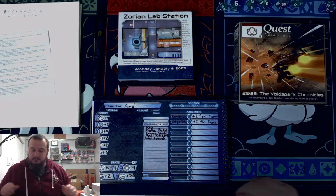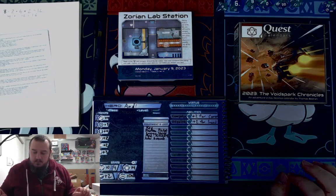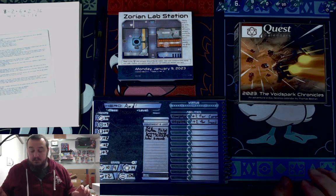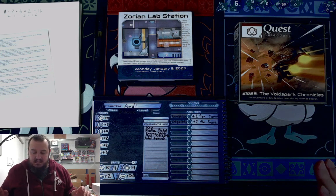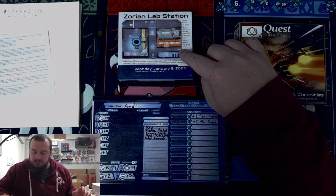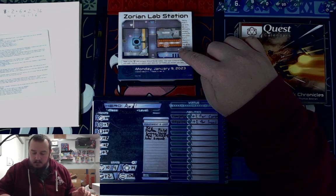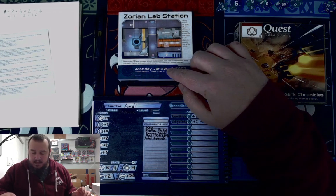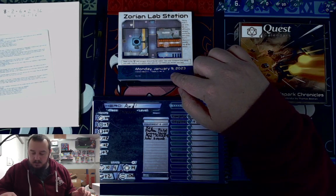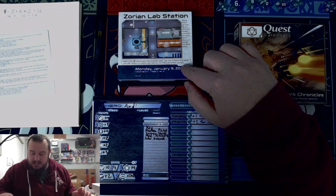Zorian Lab Station. Having made it out of the lab, you will need to navigate around the rest of this level. Discover a possible way off the station. Begin at the X there and navigate around the lab station. Visit each numbered area along the path. Explore and resolve each area you visit before you choose your next.